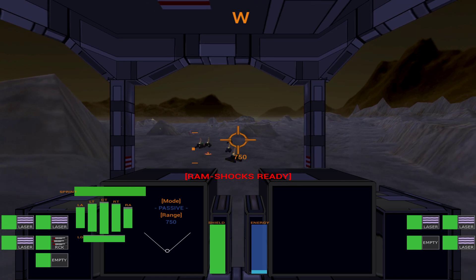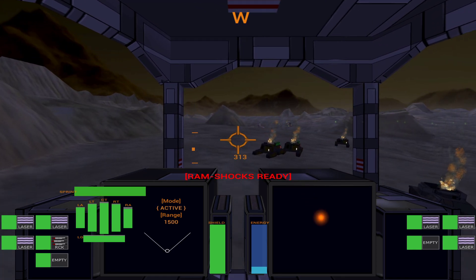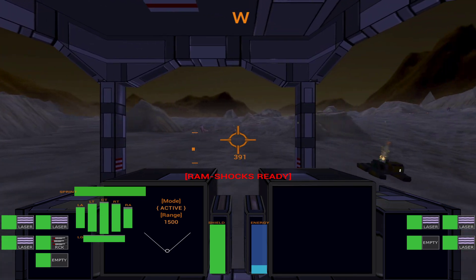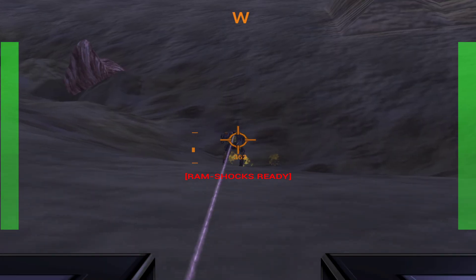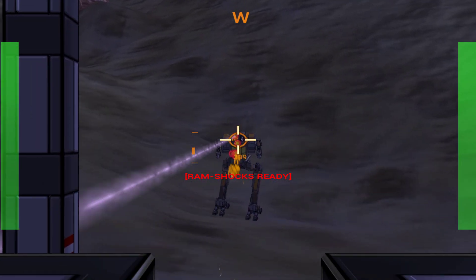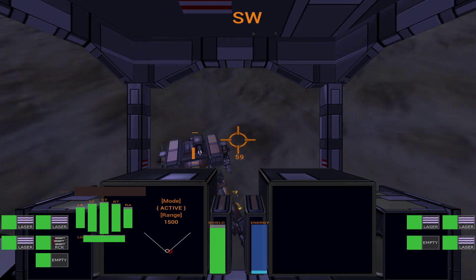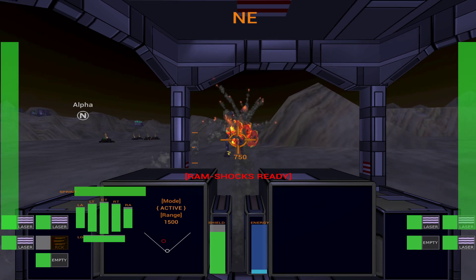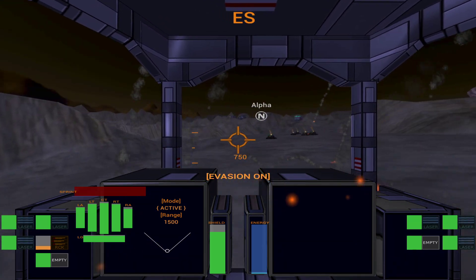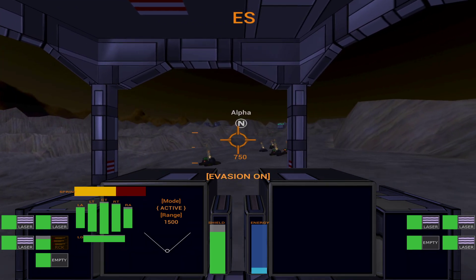There seems to be some kind of targeting system — I haven't figured that out. There's also active and passive sensors; I haven't figured out the difference between those either. Oh yeah, there's zoom — without zoom it would be pretty much annoying. Right click is for your second weapon group — hey, cool! These rockets are pretty cool. I really would like to know where the enemies are though.